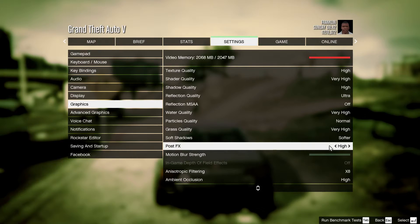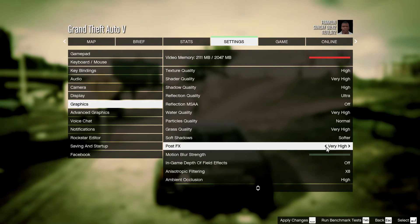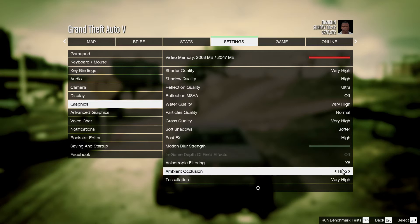Soft shadows can be set to Software for a significant boost instead of Softest. Post effects at High is fine for balancing graphics and performance. Motion blur cannot be turned on without setting post effects to Very High — same goes for the in-game depth of field effects. Anisotropic filtering provides good quality and performance at 8x. Ambient occlusion can be set to High.